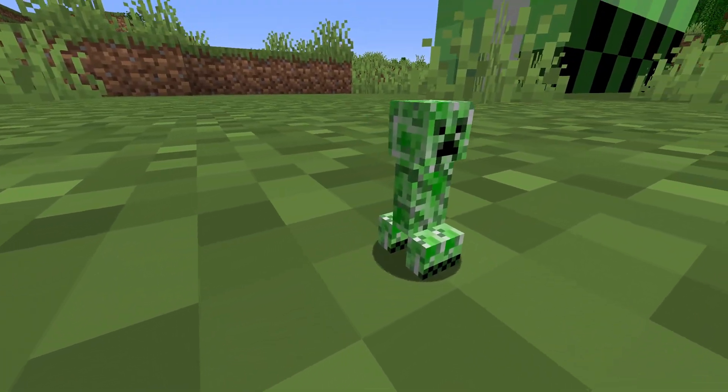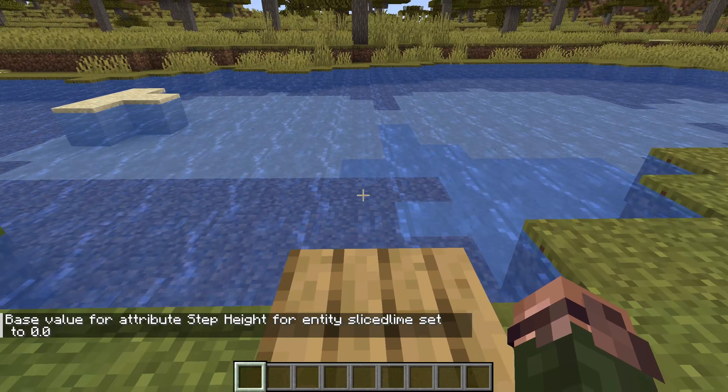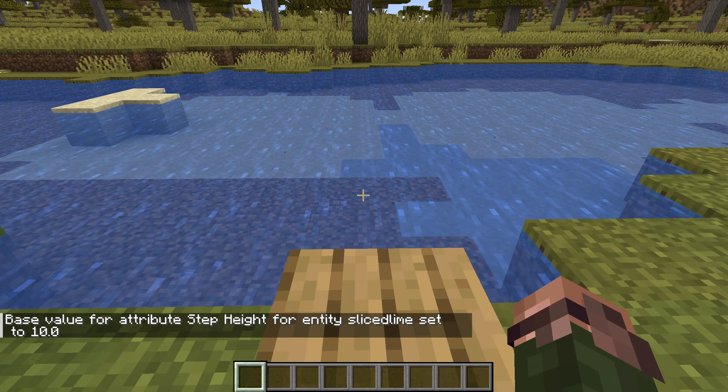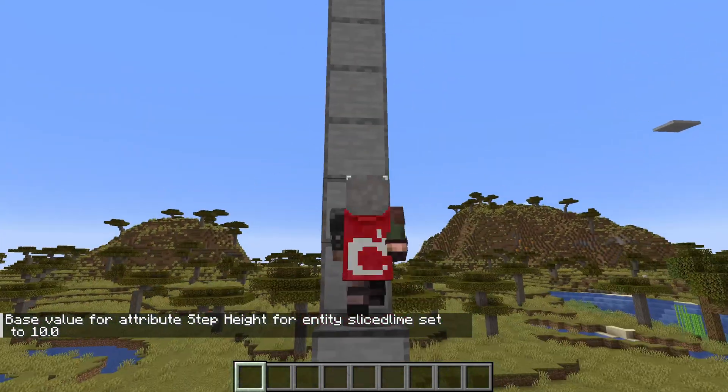The second new attribute is generic.stepheight, which controls how far up you can step without needing to jump. The default is 0.6 and the valid range is from 0 to 10. You can step up a wall if the total height of that wall is strictly less than your current stepheight value.